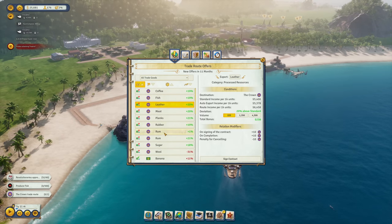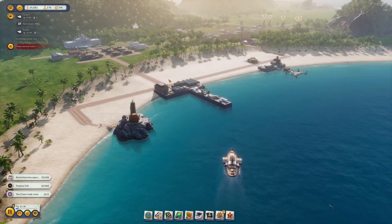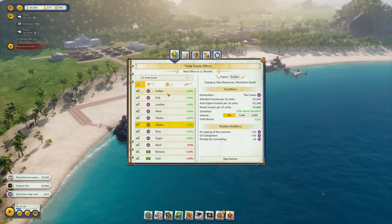Trade route wise, we should now be able to export some rum. Let's go with a small route for 500 — that'll be just for the quest. We don't actually have any rum in stock yet. We also have options for tobacco, iron, and coffee — coffee is always something we can do.